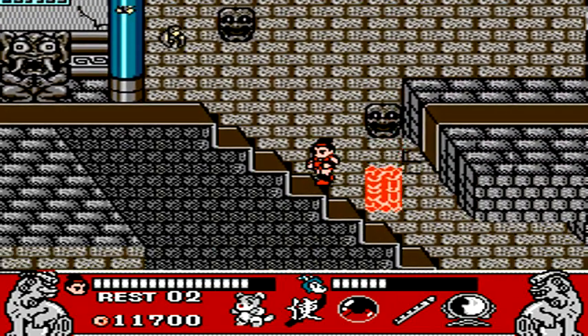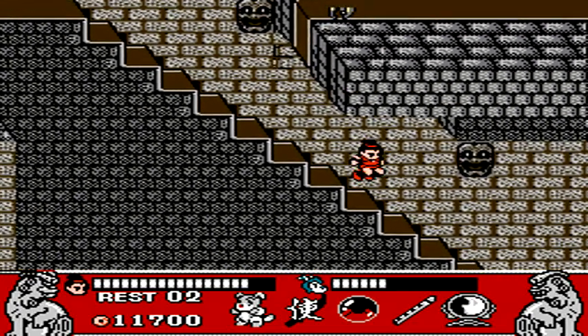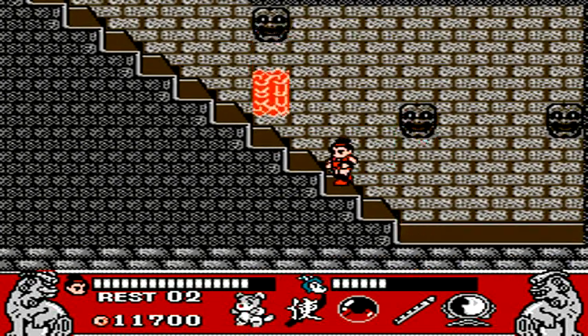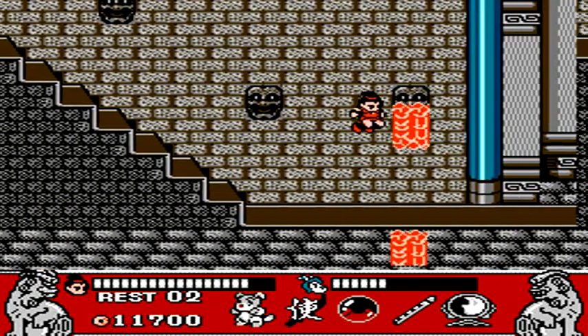All the areas look the same — they all have these platforms just a little bit to the right of the stairs. However, we have to go down four sets of stairs and then go onto the platform in order to actually make it to the boss of the stage.